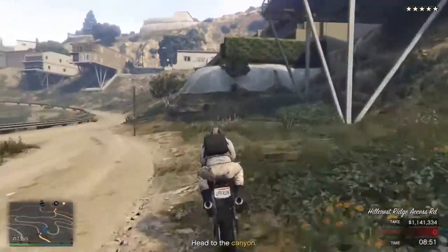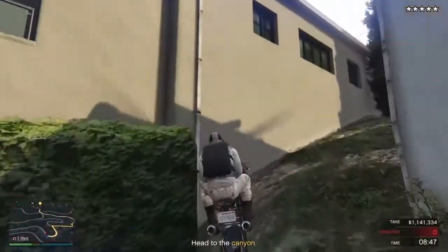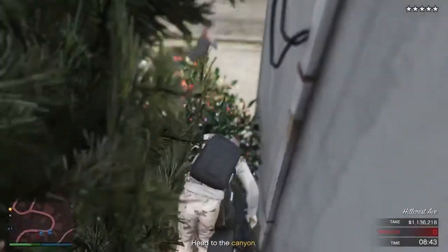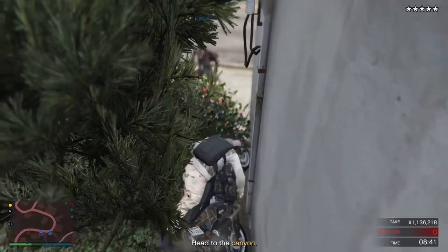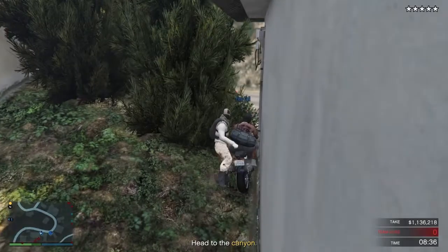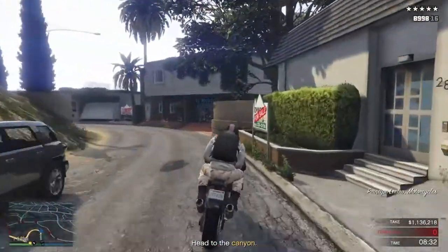Once you've gone through this off-road part, you want to go up here. Go through this part and get back on your bike if you fell off it. Try not to go too fast up here because you'll fall off your bike.